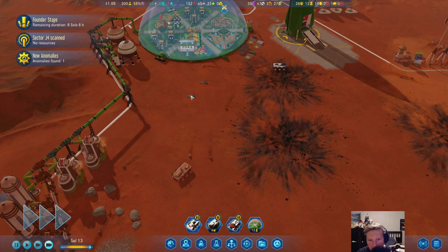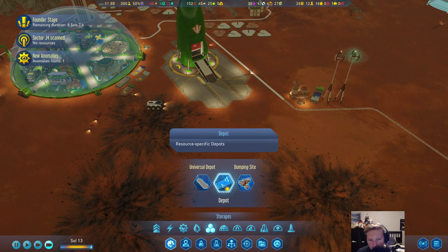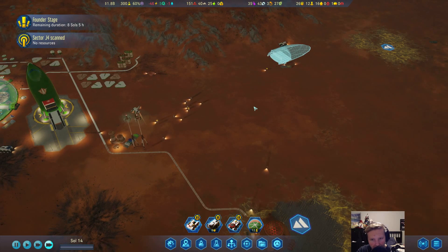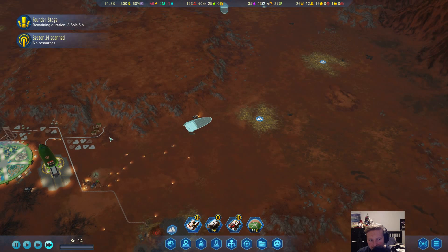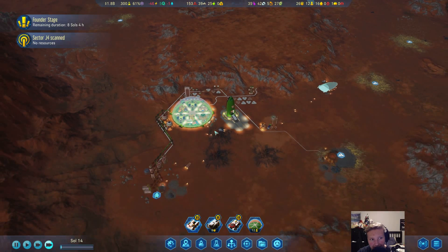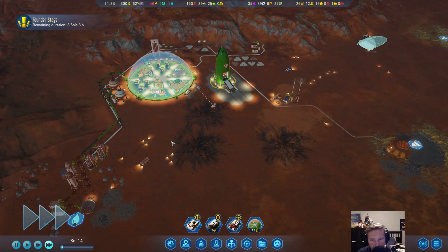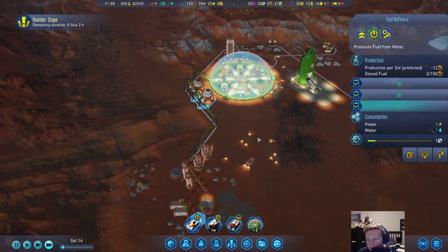We have a couple of metal deposits, so we might want to create another place for metal — another depot. It might be a good idea to have a metal depot here since metal is used so often. If we need the shuttle hub, like another one over here and another one over there — shuttles are going to be really, really big in this game. I like having shuttles. Let's move this guy to go scan that anomaly, because it's close — may as well. You'll probably be usable in half a day.